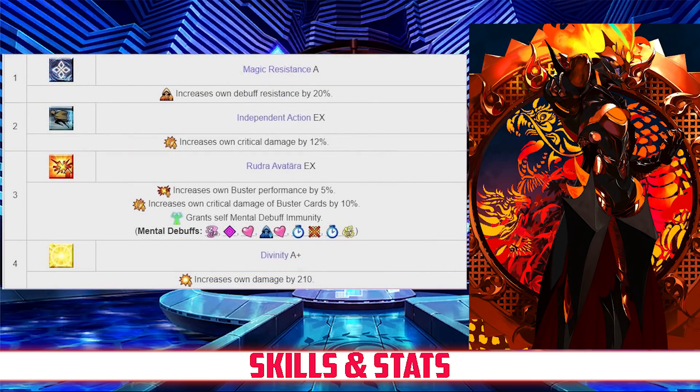For passives, Ash has Magic Resistance Rank A, which increases his debuff resist by 20%; Independent Action Rank EX, which increases his crit damage by 12%; Rudra Avatara Rank EX, which increases his buster card effectiveness by 5%, his buster card crit damage by 10%, and grants him mental debuff immunity. And finally, his last passive is Divinity Rank A+, which increases his damage by 210.